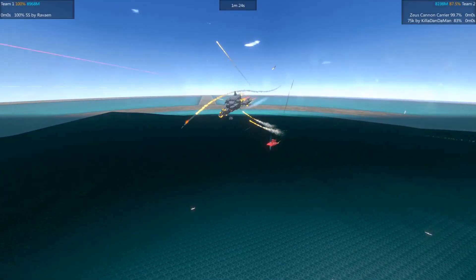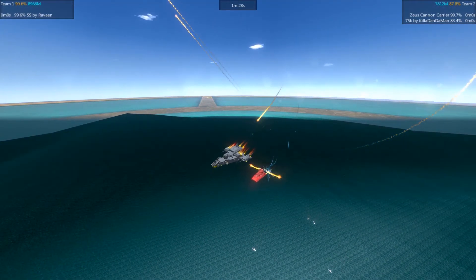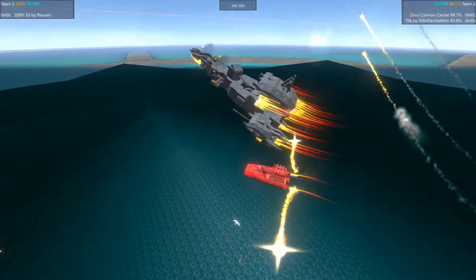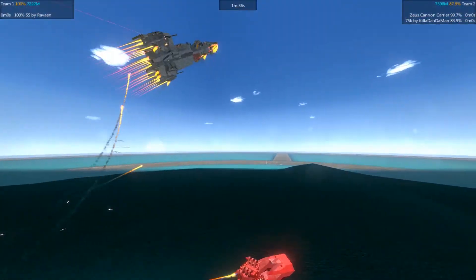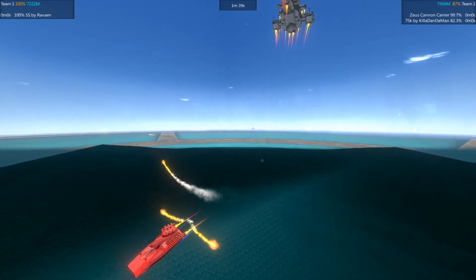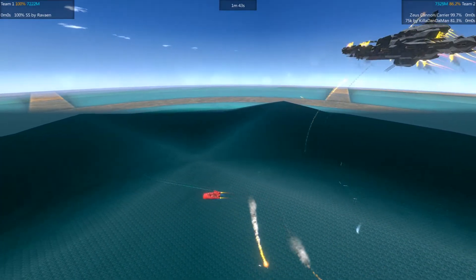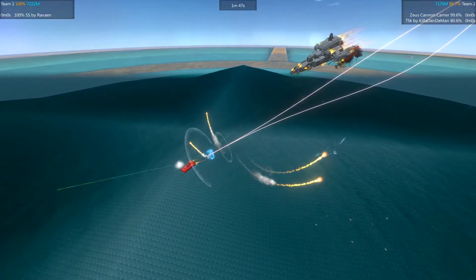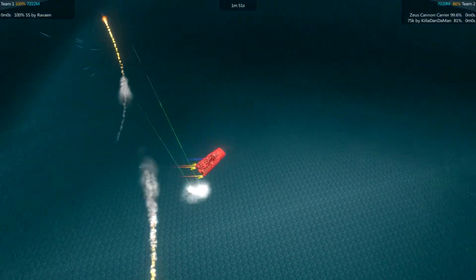The 75k is now vastly far away from the combat and is having little effect on the results. The fight is between the Zeus cannon carrier and the SS currently. The SS is back at full fighting capability and has plenty of resources to work with, but it has terrible aim and is unable to hit the cannon carrier.